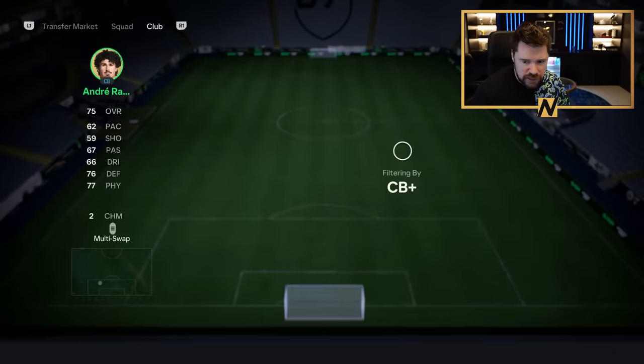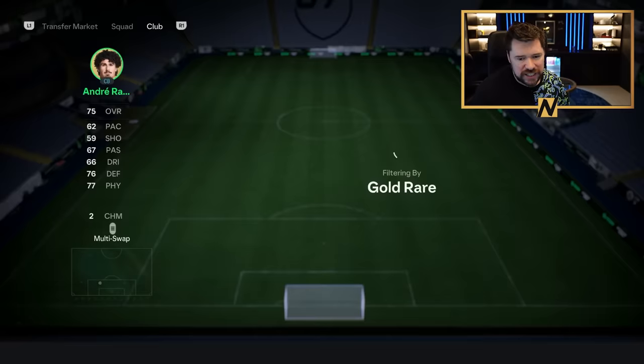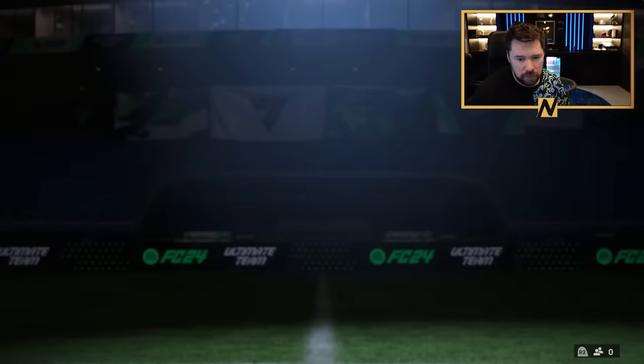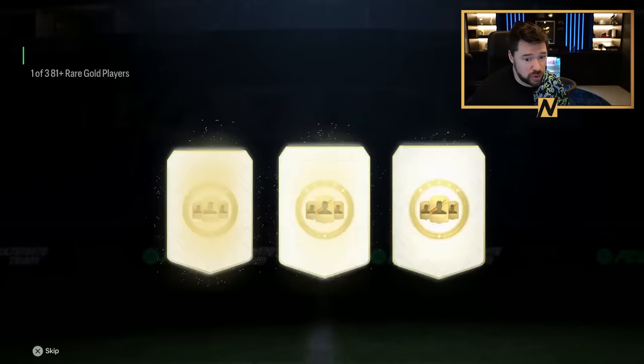The 81 player pick - it's two extra cards compared to the 80 plus, but it removes an insane amount of low-rated fodder out of the system, which is great. The fact that it's there during the start of Team of the Season is also great.